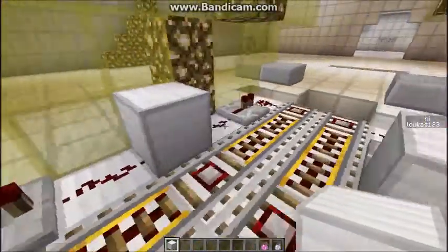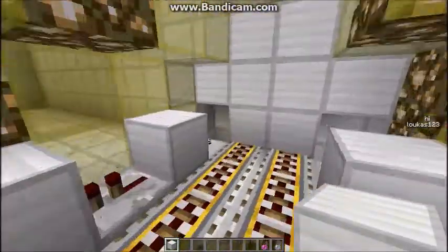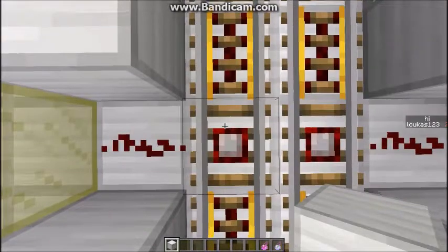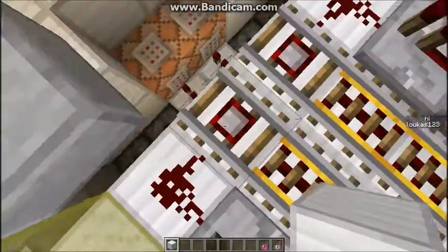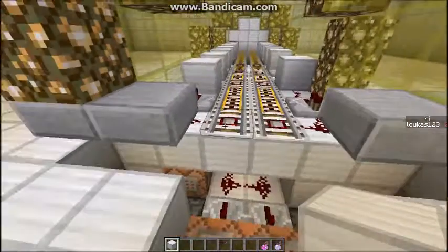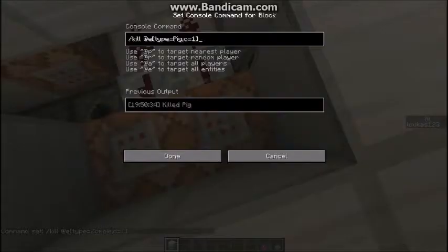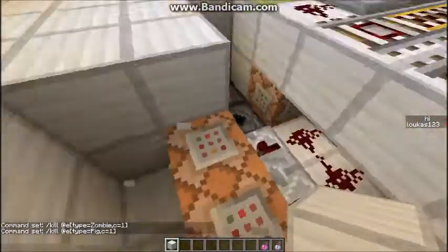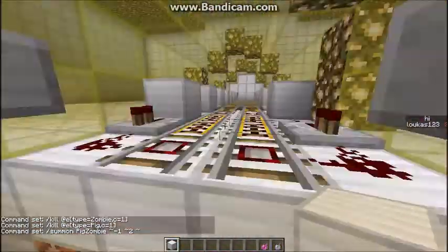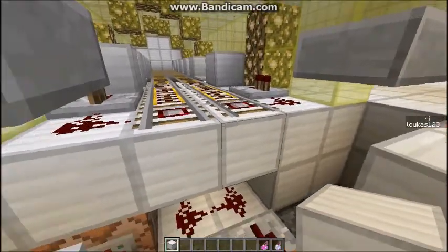When we get to here, this section just matches the rest of the track. The rail power from the initial button press will eventually run out, so when we get to this point we put down some detector rails. As the minecart rolls over them, they power the rail in front, and so on until we get to the end rails — this is where all the magic happens. These two pieces of redstone are powered by the detector rails, which run into some command blocks that kill the closest zombie entity and the closest pig. Then it summons a zombie pigman right where they were.